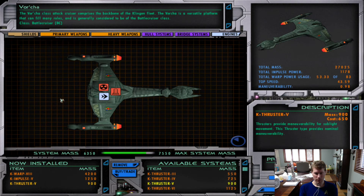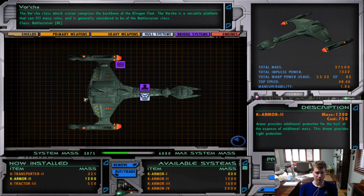Can we get Thruster 6 maybe? Yes. Maybe Impulse 6? So close. Is there anything I could do? Maybe something with the hull system — like drop down Armor to Armor 1? Maybe instead of Tractor 3 we can do Tractor 2, and drop to Armor 1. I'm pretty happy with this.